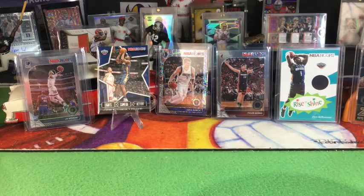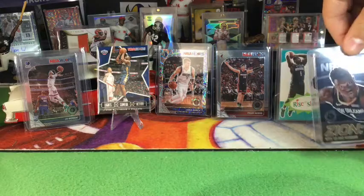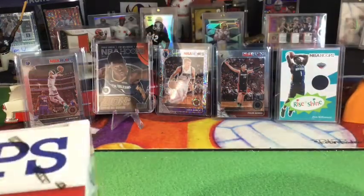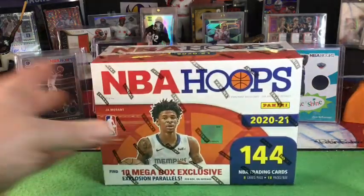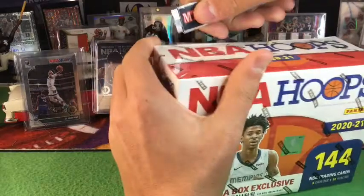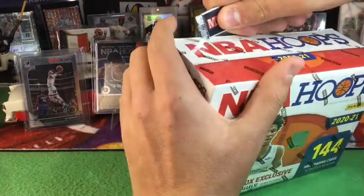Some of our favorite Hoops hits are there in the background — the cool Zion Keys to the Kingdom card, a great pull we got when we won a box battle with the Sports Card Talk Show. Alright, go ahead and start ripping the mega. There are 144 cards. DMC likes to preserve the sanctity of the box.